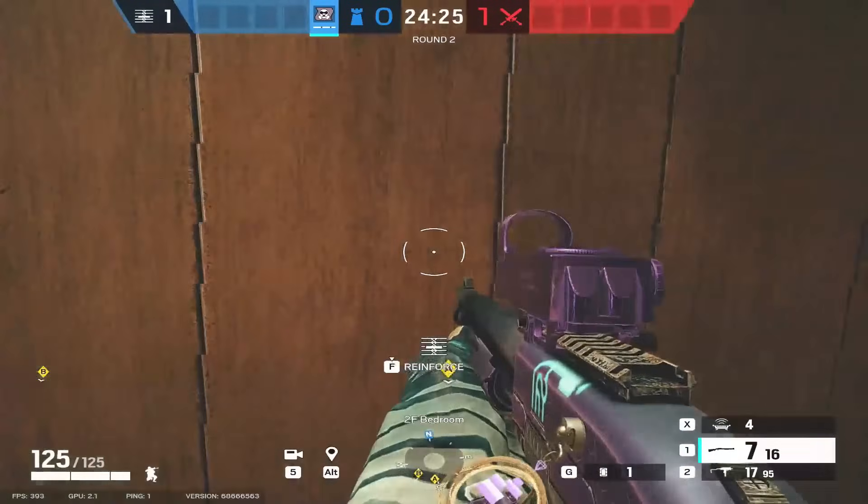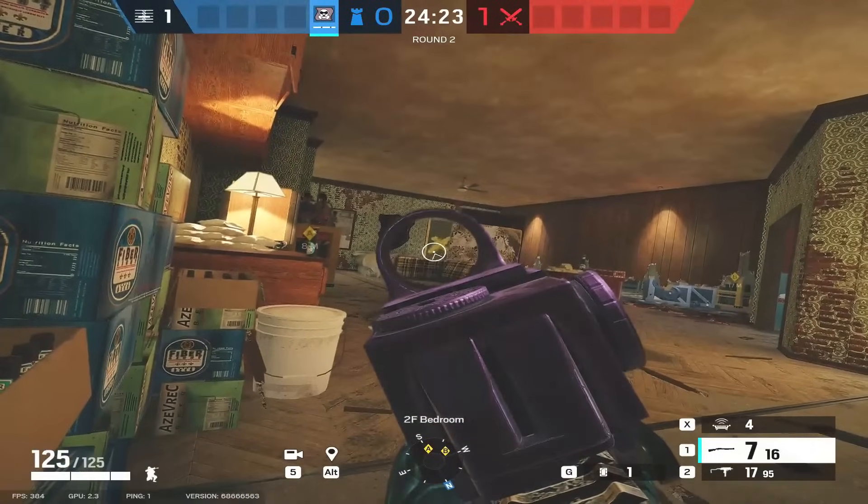This wall is important. You don't want to make the rotate on either side of the wall — you want to get it hidden behind this mattress so you can't be seen from the master window. It needs to go pretty much bang in the middle of the wall. Now you can come in and out of this rotate hidden from the mattress. If you put it on the wrong side and try to come out the rotate, you'll just get smoked from master.